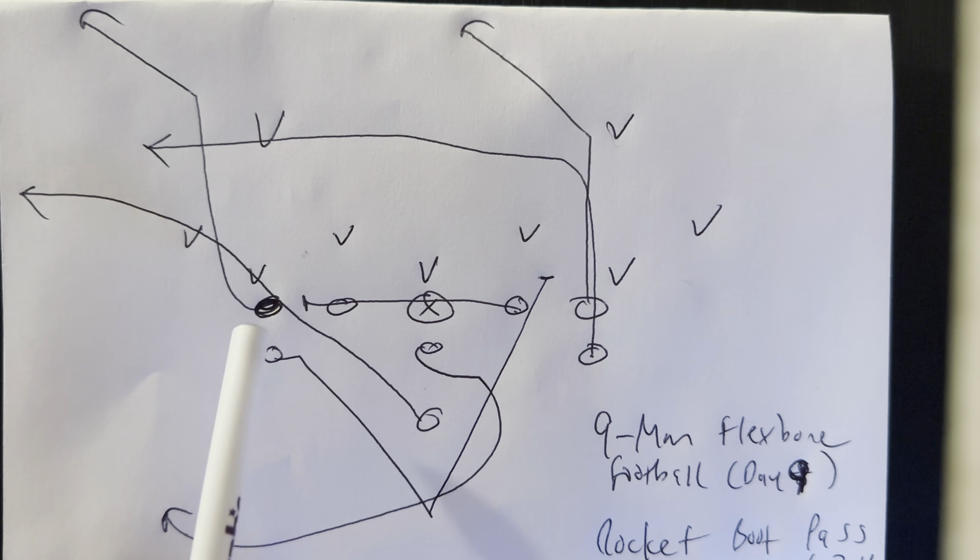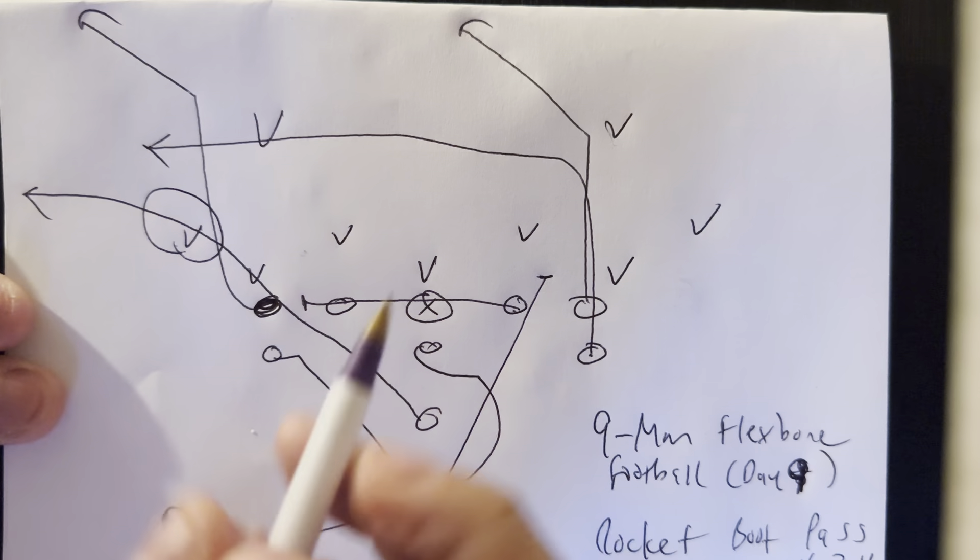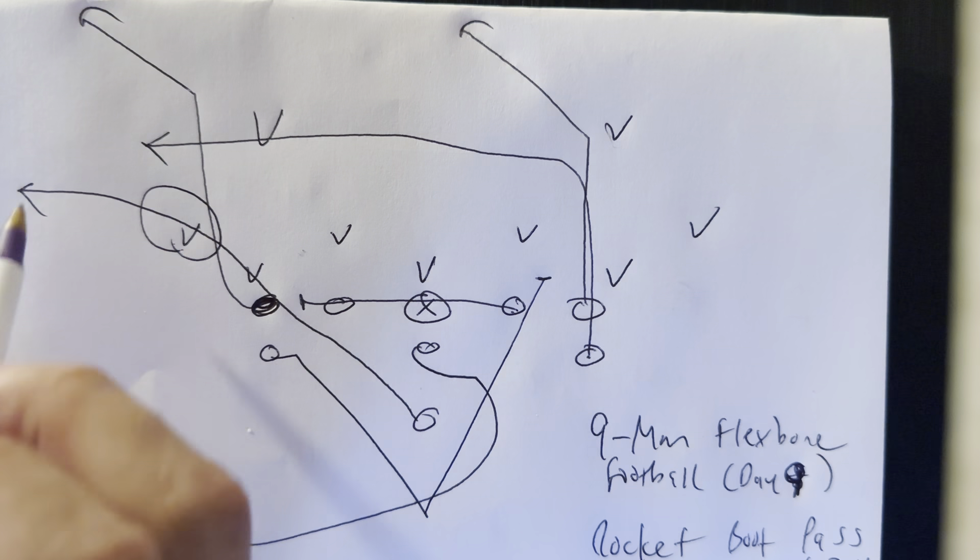The quarterback is simply going to throw the ball to the left end, and if the corner gets over the top of the route, then he's going to throw to the B-back in the flat. That's how it works. It's probably the best pass play in the offense right now — switch, bird, and boot are all good passes, but rocket boot is great.